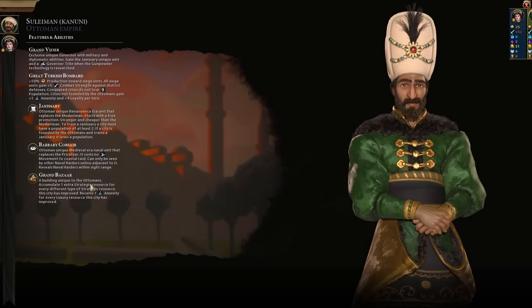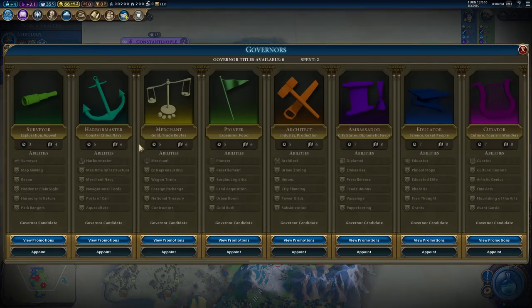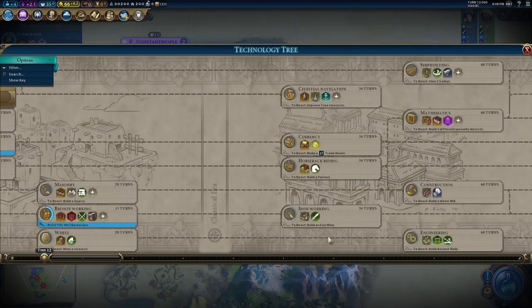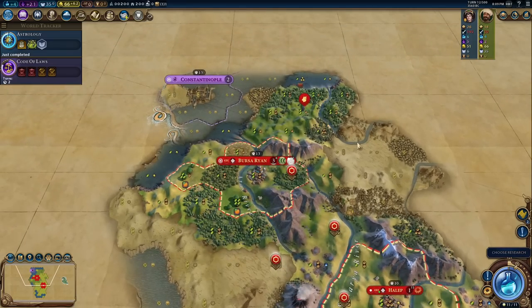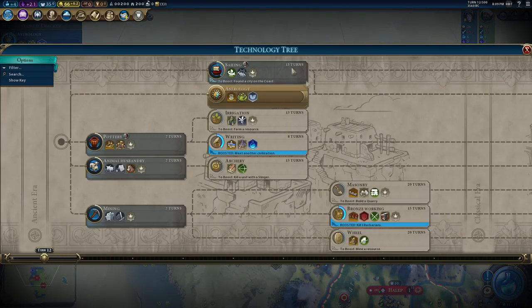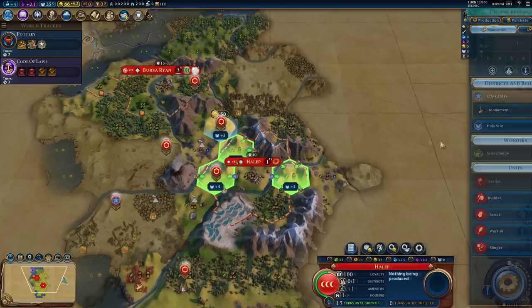Our best unit is the Barbary Corsair - it's a pillaging privateer replacement that has no movement cost to coastal raid, meaning you can coastal raid an entire district without any movement points. The Grand Bazaar means you want to be building commercial hubs - strategics generate faster which is great for the economy, and you get an extra amenity for every luxury in a city. And on top of that, the Grand Vizier - my own unique promotable governor. Eventually we get this promotion: Rasker grants all units within 10 tiles of the city center 10 combat strength when attacking defensible districts. So a catapult with bombard strength of 35, plus 5 from the Ottoman ability, plus 10 from the governor - that's 50 strength against city walls, or 60 for a trebuchet.